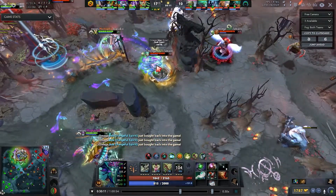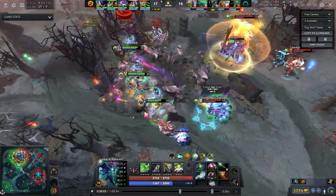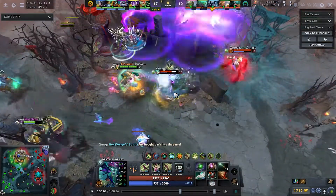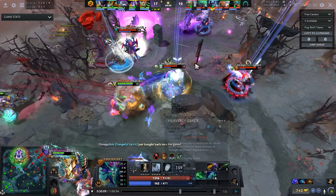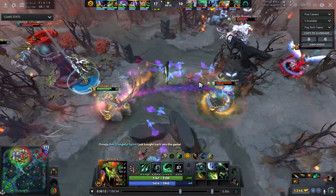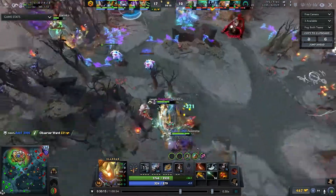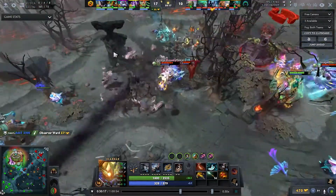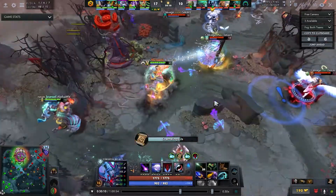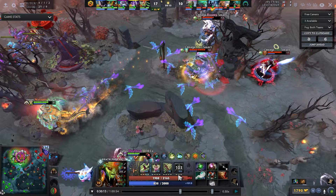They run back and immediately leave the top lane because this is no longer in their favor. They're happy with what they achieved — they forced Guardian Angel which has a 160-second cooldown and Dark Prophet ultimate which has a 101-second cooldown. They're really happy about that because they haven't used anything huge — just Medusa's ultimate. Medusa is very farmed now with Butterfly, but doesn't have buyback. They can either farm or go hit Roshan, because the trade is very strong.